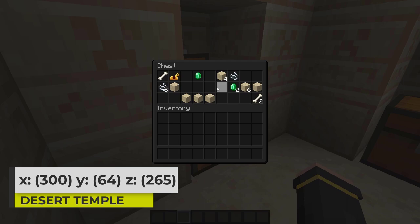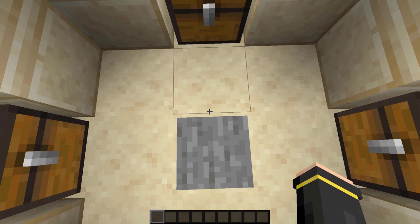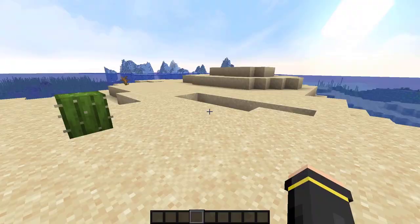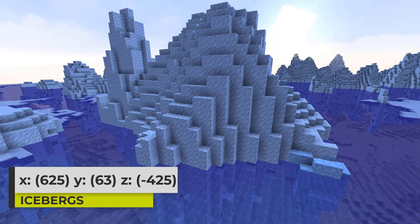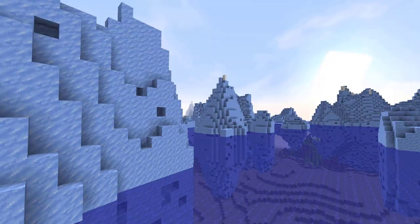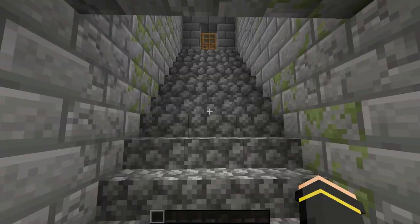If you travel southeast in the desert, you can eventually get to a desert temple. In the comments, let me know which piece of loot from here is your favorite — and be careful not to blow yourself up with the TNT. Off the northeast coast of the desert biome you can find a frozen ocean with icebergs. These icebergs are just some of my favorite things to find in Minecraft, so I like to show them from time to time. I think they just look really cool.